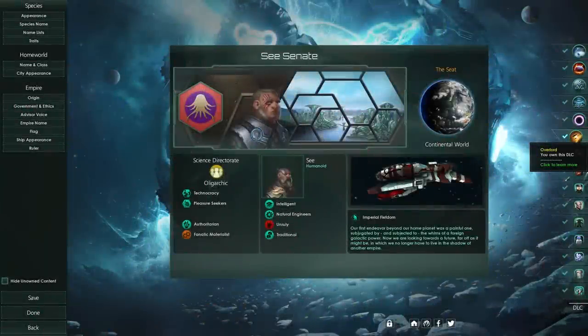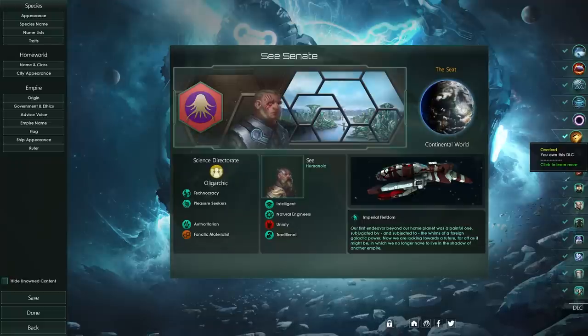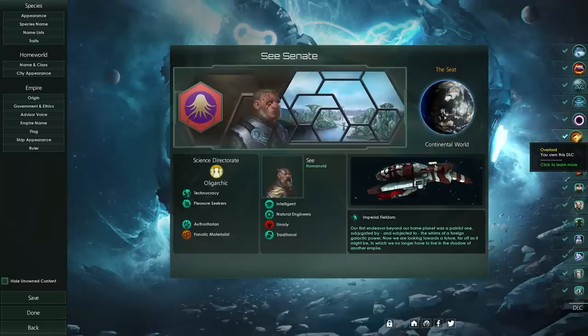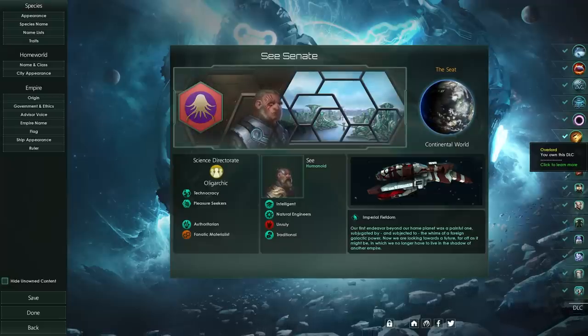Stellaris has an interesting history of releasing updates with very fun exploits in them. The Overlord update is definitely one of those because once again, we found one. The Imperial Fiefdom has a very interesting exploit that has to do with the Scholarium.